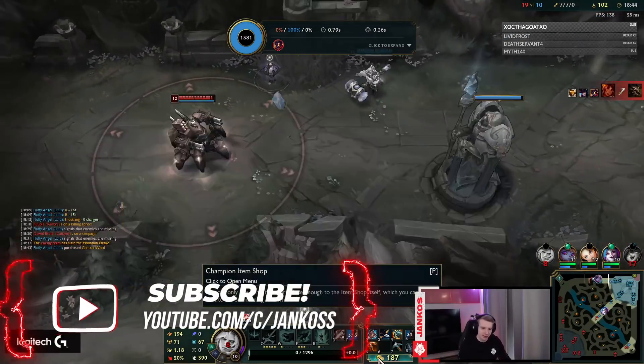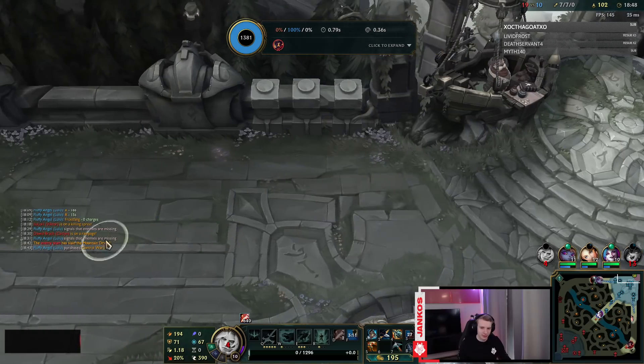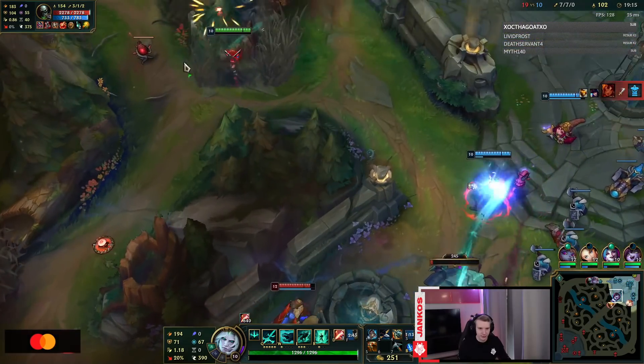Drake was up so it made sense that I went there. I always want to try to kill Viktor or Urgot when they're alone. The only problem is I'm so squishy in this game and this game definitely does not look very bright for us so far.